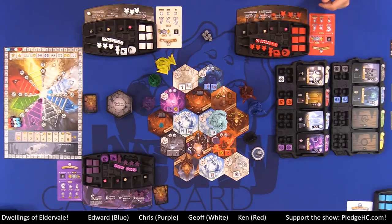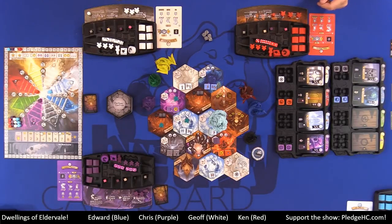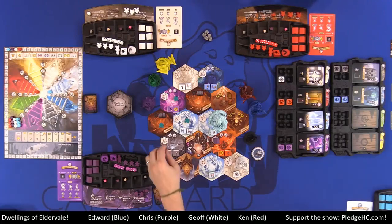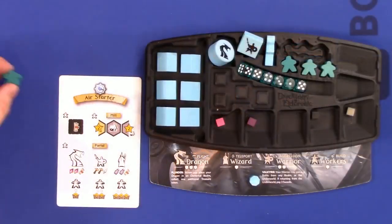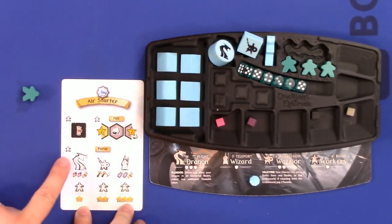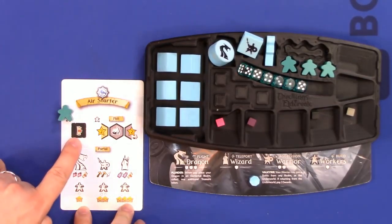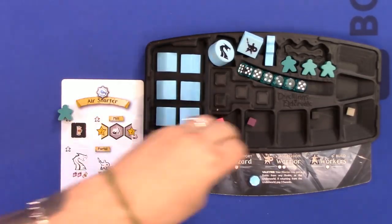Now let's talk about regrouping. With workers out on the board, you retrieve your units from the main board one by one and place them onto your tableau actions to perform the action. If you can't or choose not to perform an action, place them back into your ready area. For example, I could place a worker on a scroll action and get one scroll from the supply.